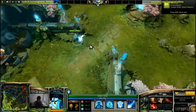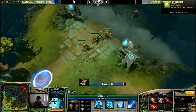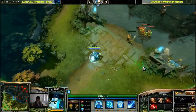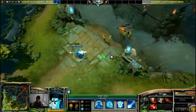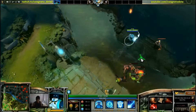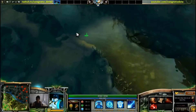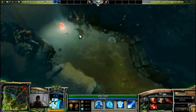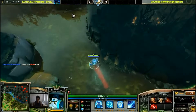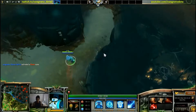Shift queue — you just gotta be careful with it. Like I said, the only time I use it is when I TP and I want to walk immediately. As soon as I start walking, I regain control of my hero and play like normal. Also for runes, or placing wards — you click and then shift queue and keep moving, which saves you a little bit of time.